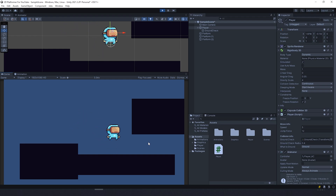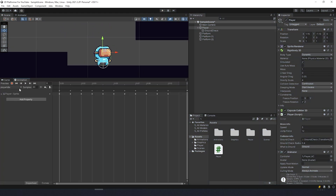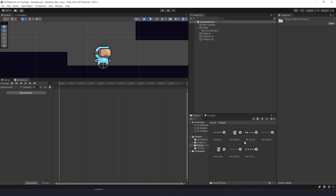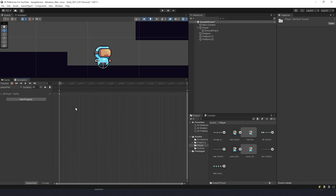Now that we have the ground check we can make jump and fall animations. Let's go to Animation, create a new clip, go to the animations folder and name it player jump. Find the jump sprite and drag it in. Then create another new clip called player fall, drag the sprite in, and let's go to the animator.